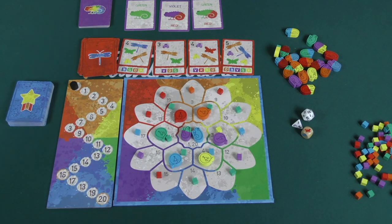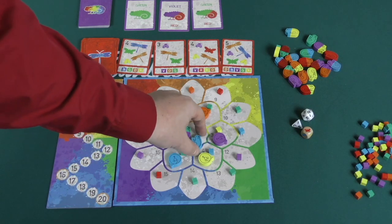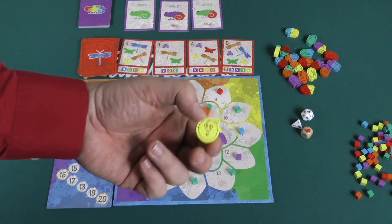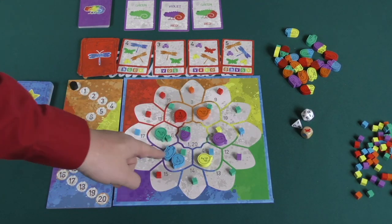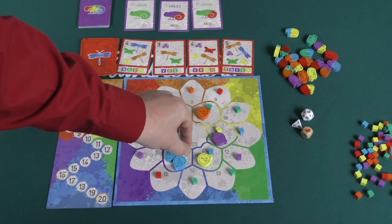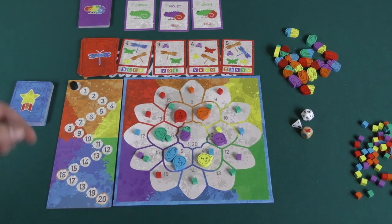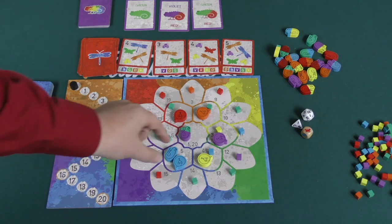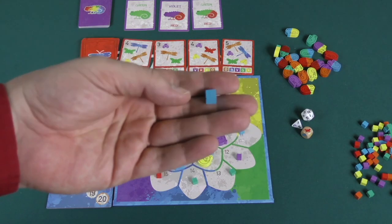All the players get three actions. You can take the same action more than once. You can move — when you move, you can move to an adjacent area. However, you cannot move to an area where there's a snake that is not the same color as you. So this blue player can only move to where the blue snake is, because you can hide from the blue snake. If you move to a spot where there's an insect that's not the same color as you, that insect is scared away and you just move them to an adjacent spot.